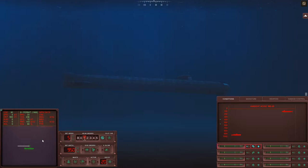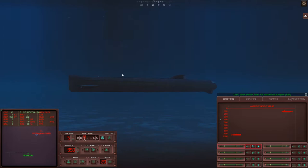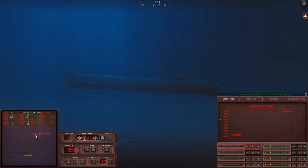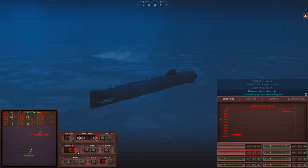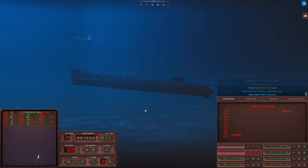The enemy subs are going to have a real hard time trying to defeat the SET-65s because they're so fast. He's not going to have a good day. I'm going to wait until my solution is a bit better before I fire. Mark 37s are wire guided so he's going to lose the wires real quickly. There he is — he's cavitating. Let's fire on him. Two torpedoes away. There's no chance in hell he's going to survive this. We'll go flank speed and go down to 1500 feet to avoid his counter fire.